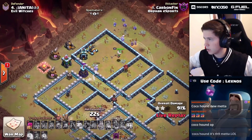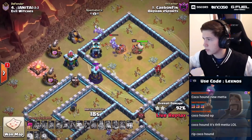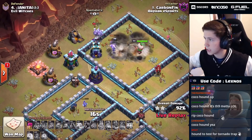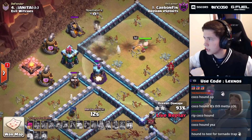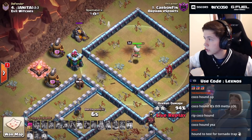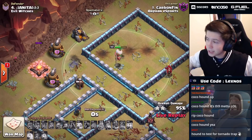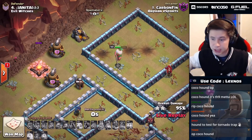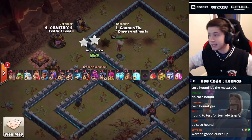This still might work - the warden can honestly finish off the rest of the base. But I think he's going to fall short on time. All the minions die. The warden can take out that wizard tower and the archer tower, but there's only three seconds left on the clock. Warden snipes the wizard, gets the archer tower - but we're out of time. It's gonna finish again at 95% just like the first attack from Evil Witches - a time fail from Carbon Finn even though he basically swagged a hound.